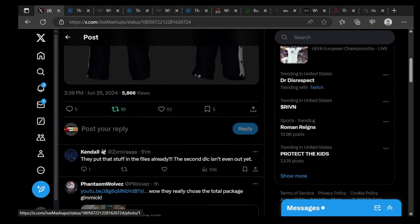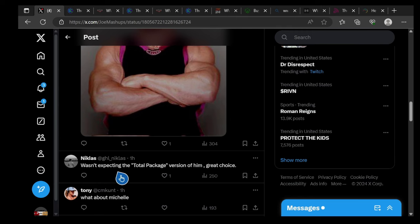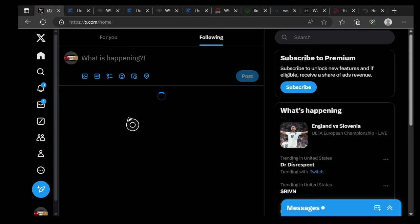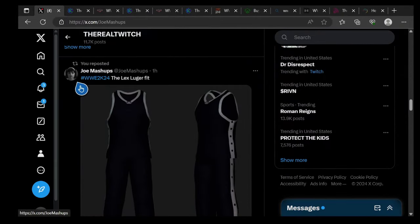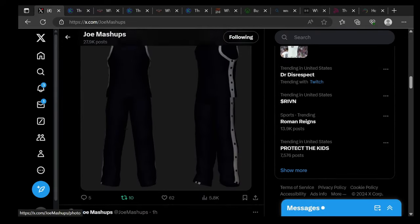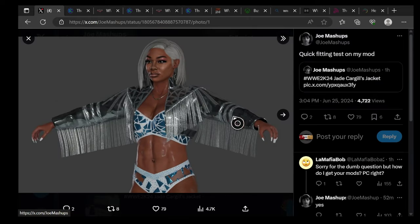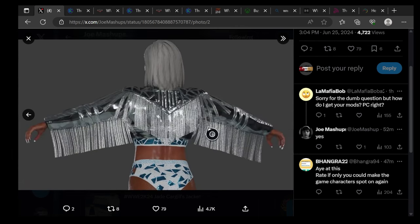Someone says they put that stuff in the files already and the second DLC isn't even out yet — they weren't expecting the Total Package version of Lex Luger, great choice. Still waiting to see Michelle McCool. He put Jay Cargill's jacket on his mod body and it doesn't look too bad. Now we're jumping to show you guys the hidden content I found, so let's check it out.